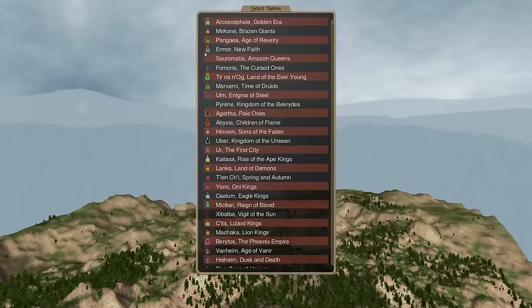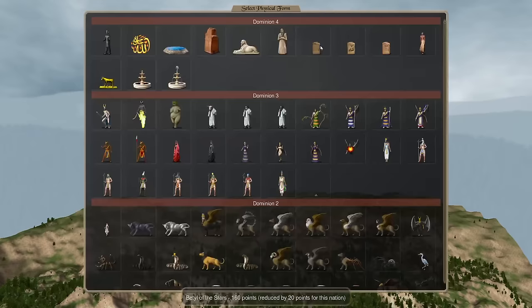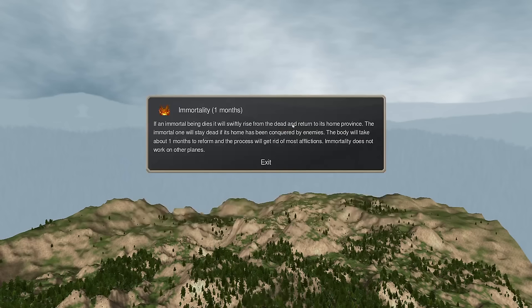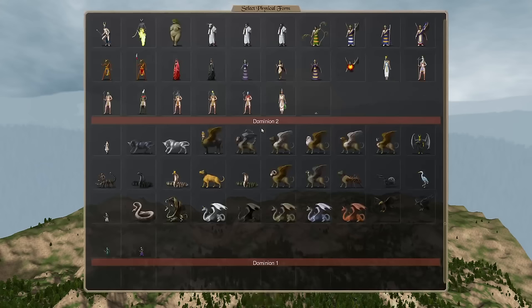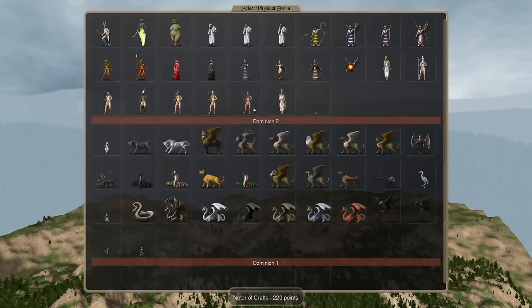I don't really value immortality a ton, and I don't think it keeps you holding up globals anymore — they might have changed that. So where do we place it? I think the Dracolich goes top of the mindless. Arguably if you took an air path and you're one of the bog mummy nations, it may be S tier, but we're going to leave it down at the top of A tier. Top of the mindless.